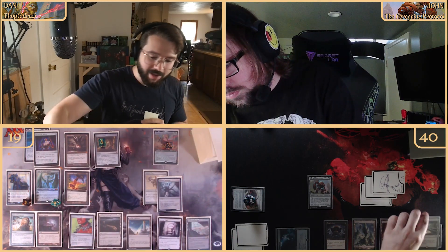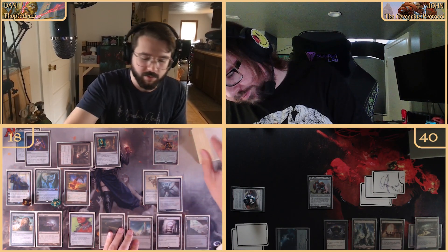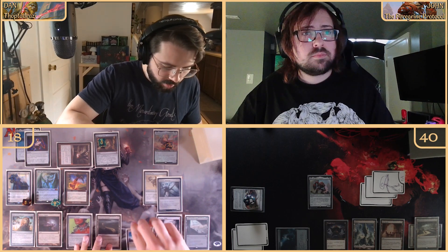This is crazy town — I don't think I've had a board this big in any of our games. We draw for turn, peek with the Mystic Forge, and use the forge to exile the Lotus Bloom off the top since we'd have to suspend it from hand anyway. Then we look at the top again.